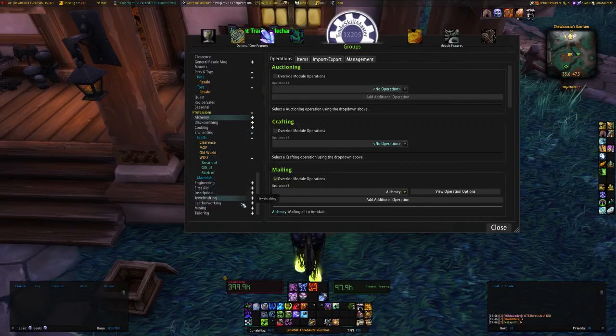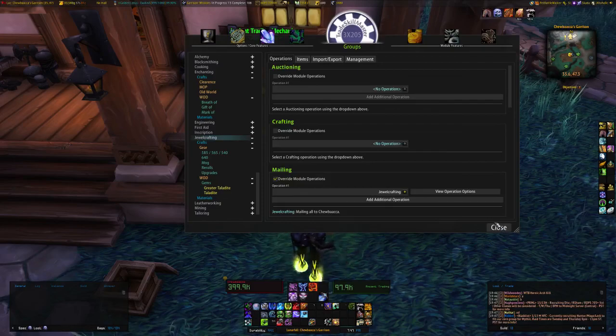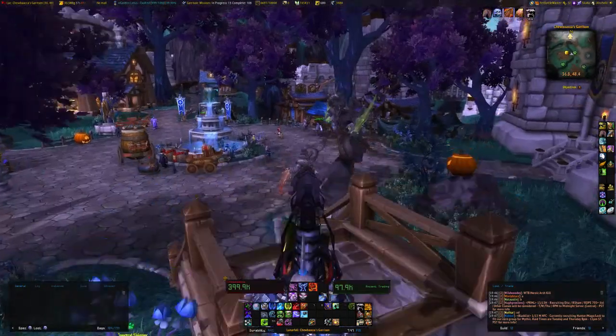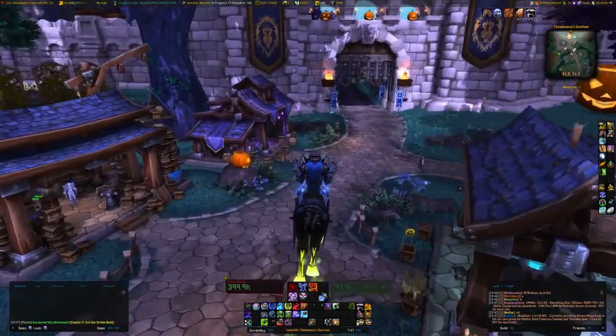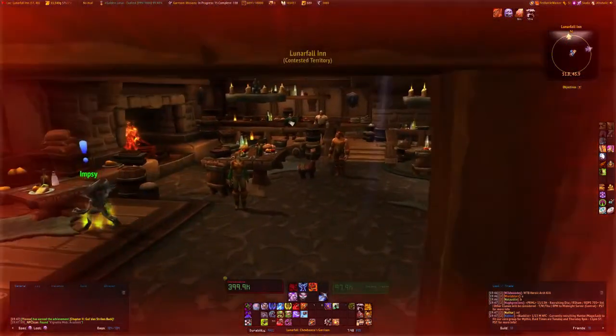For jewel crafting I have it set up a little differently - gear sets, transmogs, re-rolls, upgrade tokens, and a few gems. But the gems on my realm are so dirt cheap. I try to keep the taladites going but I make them today and they sell for five gold, or they don't sell tomorrow and sell for cheaper than they're worth. Gems are not a big market now - nothing like they were back in Cataclysm and Mists of Pandaria where you made tons of money off gems.